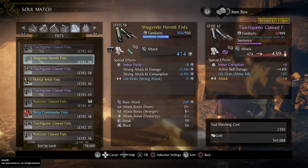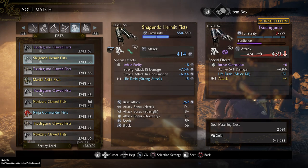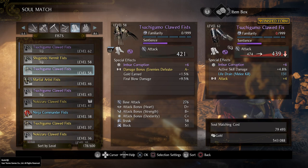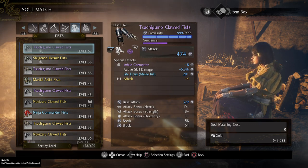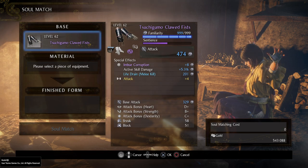That's the reason why my fists are yellow — for some reason they had three special effects as a yellow item and I was able to attach an inheritable: life drain strong attack. When I want to upgrade them, I can just find my highest level purple weapon and upgrade cheaply onto it. That is how you want to manage your equipment.